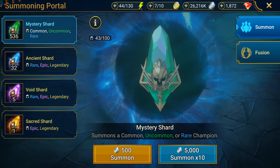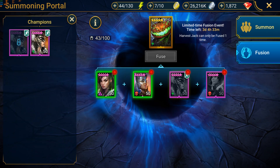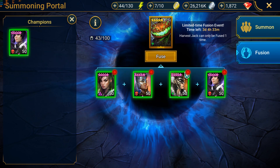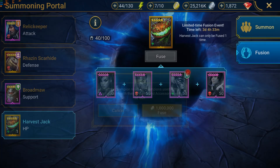Finally, in the end, having used probably about 1,200 gems, maybe 60 or 70 potions of each of the affinity types, and probably 400 to 500 mystery shards, I was finally able to fuse Harvest Jack.